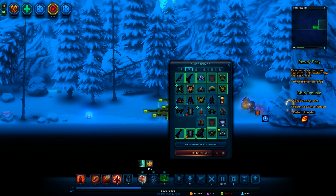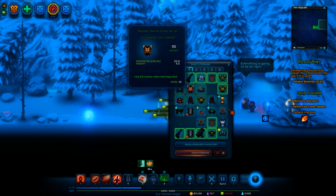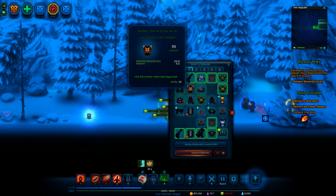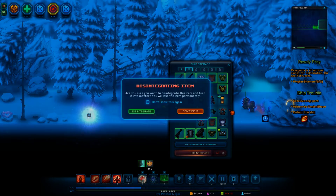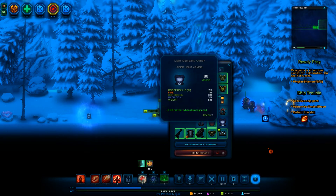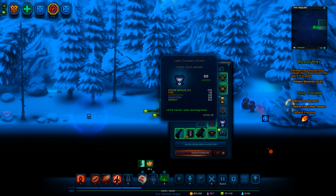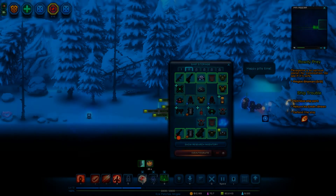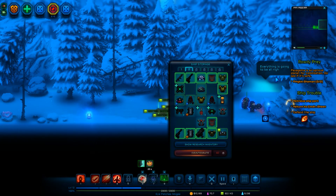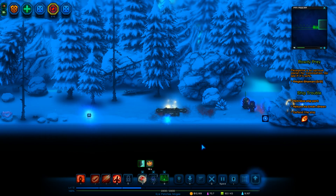Let's see — 5 armor, yeah we'll get rid of that. What's this? 68 armor, dodge bonus. Nope, that's gone. Get rid of that. How much can I pick up? All of this. Okay.